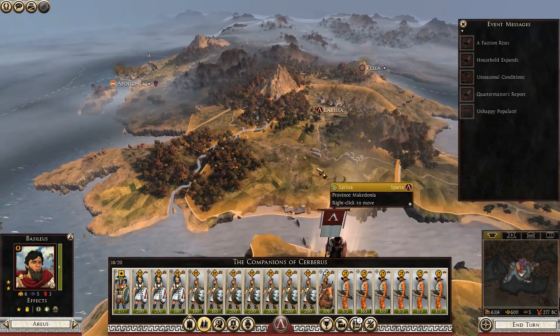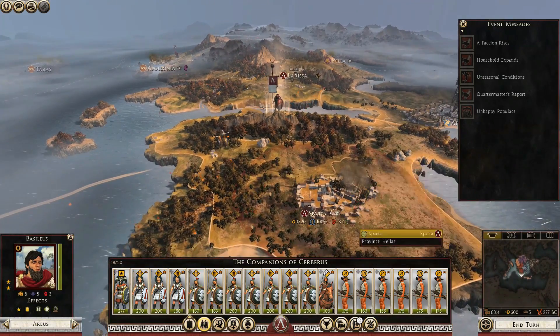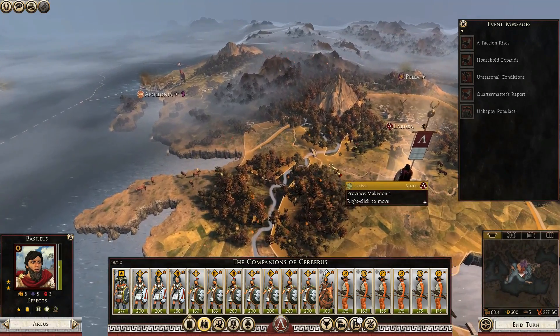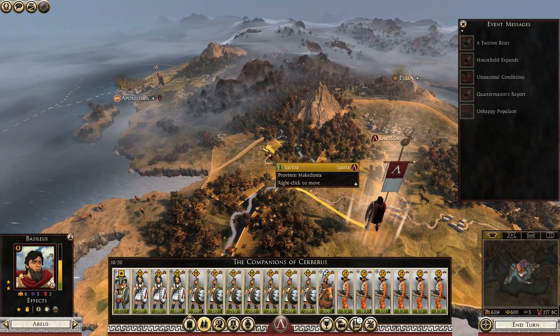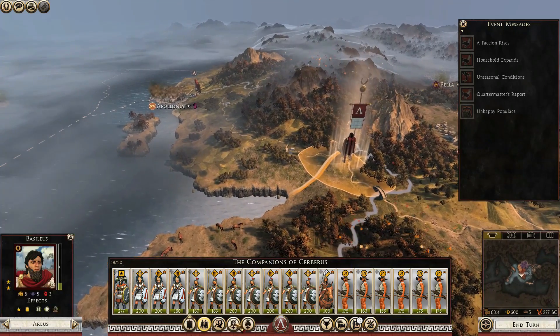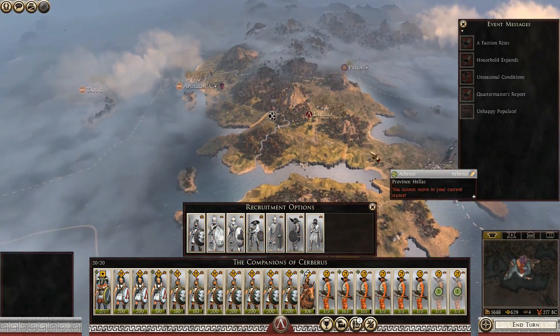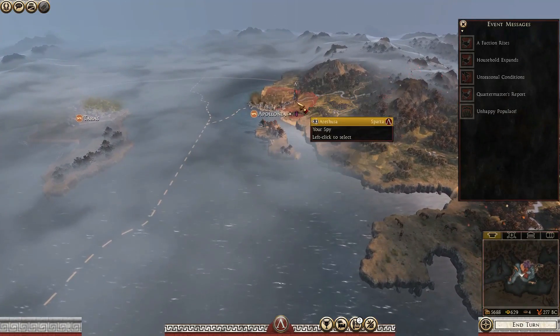We're not replenishing anymore because we're out of first class citizens here, probably. If we move over to this area, could we replenish anything? Stand over there — get me some of these javelin men. Get them, and then we shall march towards Apollonia.